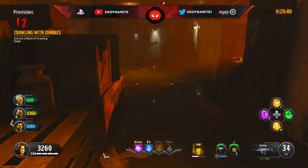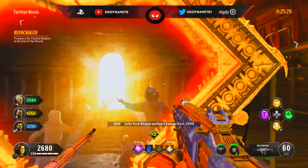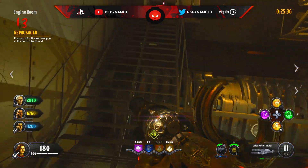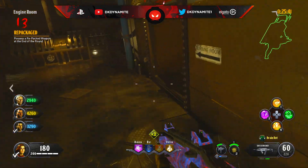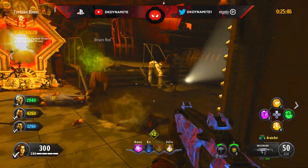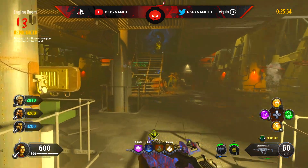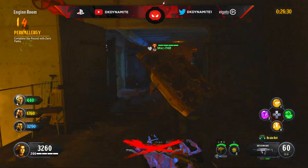Now for round number 13: possess a repacked weapon by the end of the round, which means you need around 7500 points — 5000 to pack-a-punch and 2500 to repack-a-punch. Hopefully on your first attempt you have enough money to actually repack on this round. But if you have to restart, on some of the earlier rounds before round 13 save up as much money as you can — don't worry about perks just yet or even hitting the mystery box too much, just save up so you can repack by this round.